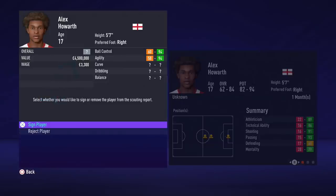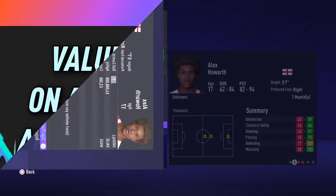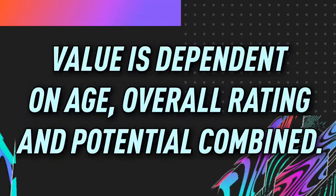Once you've ticked those two boxes, the next thing you want to be looking at is the player value. Personally I don't accept any Youth Academy players with a value under 900k. A value has three contributing factors: those being age, overall rating, and potential combined.